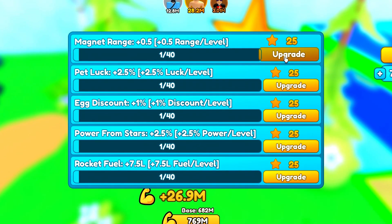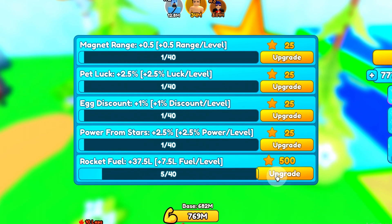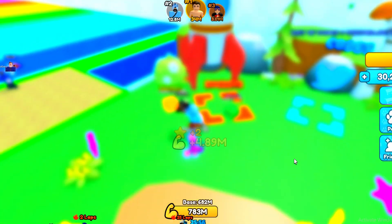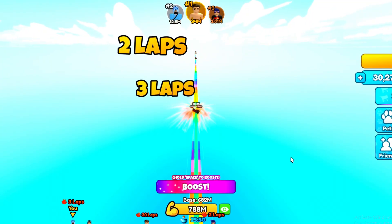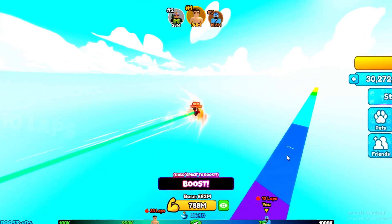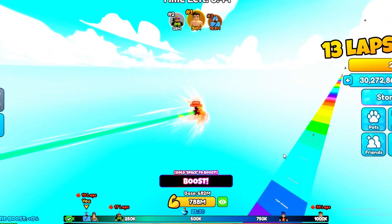I've got loads more codes to redeem. With the magnetic range pet, look at the power from stars rocket fuel — let's upgrade this, spend all our stars, and spend all our money on this. Last time we got 12 laps, let's see how many we can get now. We're on 5, 11, 12 — using our boost — and we got 13, an extra lap, which is crazy guys.